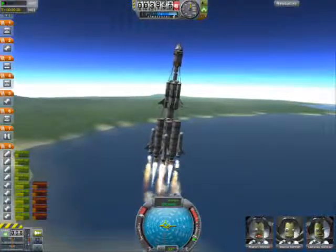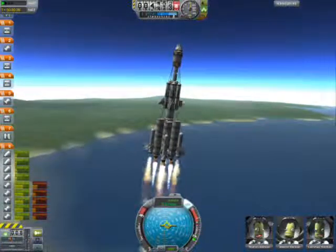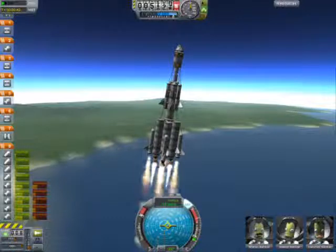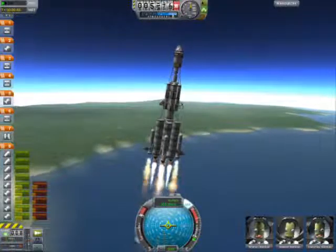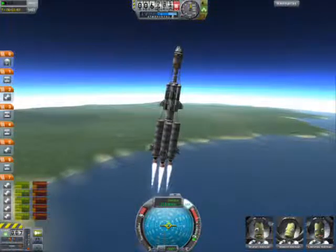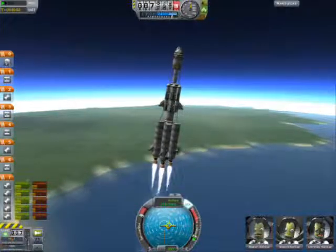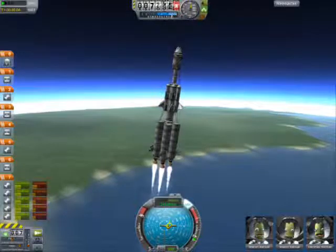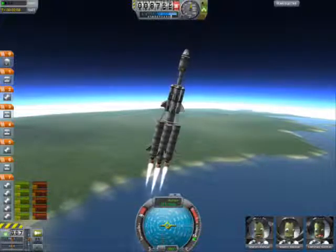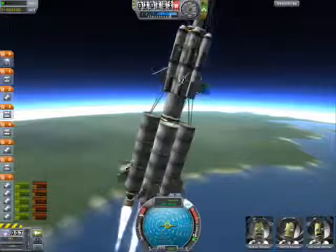One of the first steps to getting into orbit is you want to gradually start to lean — pitch — toward wherever you want your orbit to go. If you want it to go 90 degrees, you'd point your ship in that direction and go, but you'd gradually get there. Because if you go right off the bat, you're just gonna crash, blow up, and kill all your Kerbals.